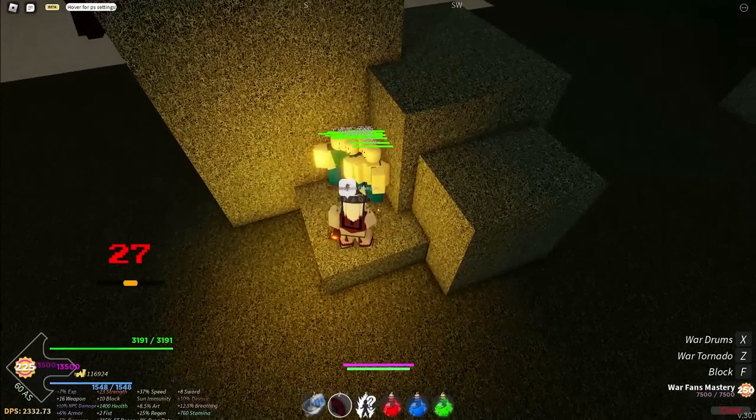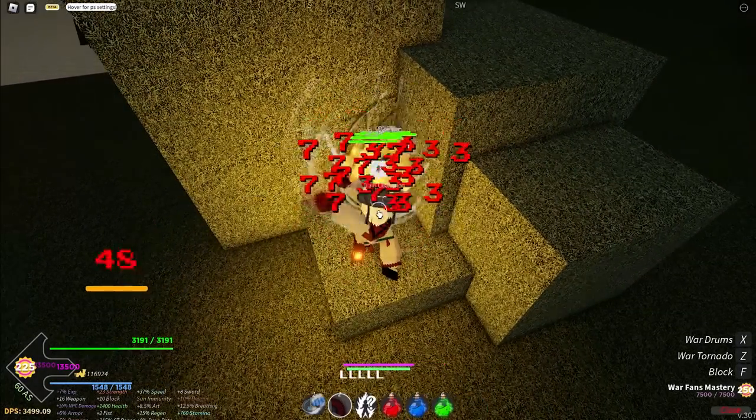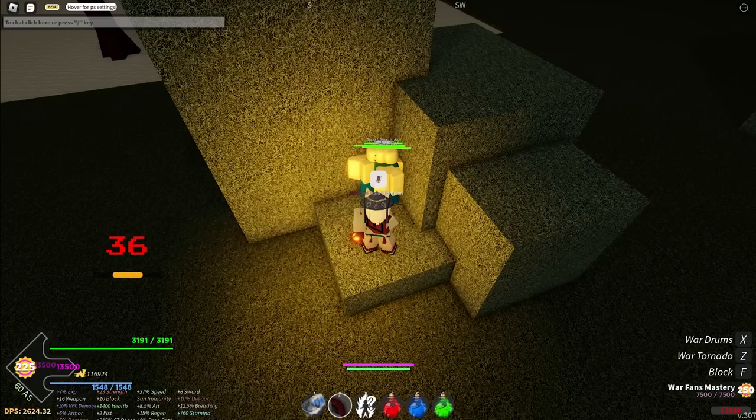When you have all the NPCs together, you can stand here and turn on your auto clicker. Leave it on for like 1-2 nights and you should get the title easily. Make sure to position yourself where you can hit all the NPCs. You can tell how many you hit by looking at the counter on the left side of your screen.